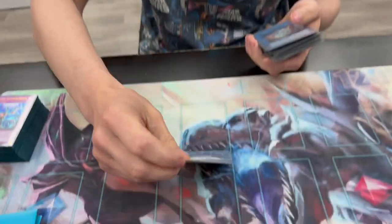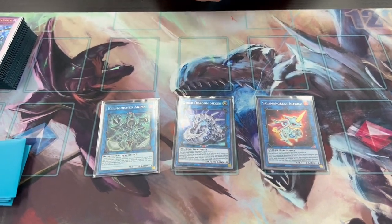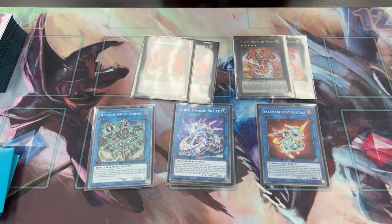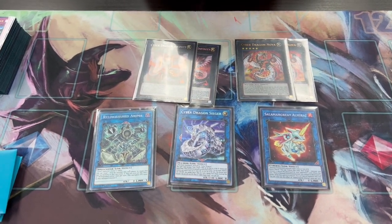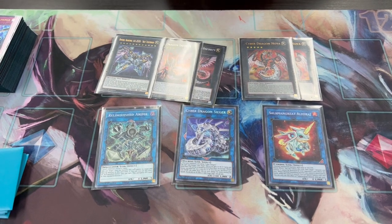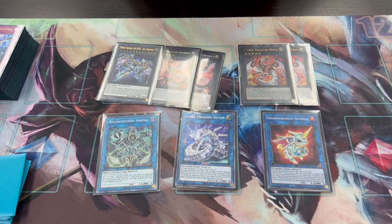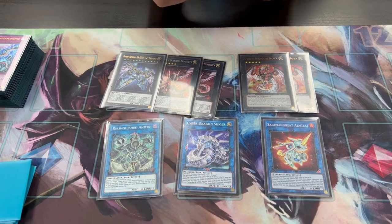For the extra deck, links first — one Seeger, one Almirage, and one Standard. Pretty standard. There's some space to try other things. We have two Nova and two Infinities. Some people have been cutting this down, which I'm considering as well, for something like Lyna the Light Charmer or even Dark. Zeus is kind of optional to me because again, this deck is OTK or bust — sitting on a single Zeus doesn't really win you the game.